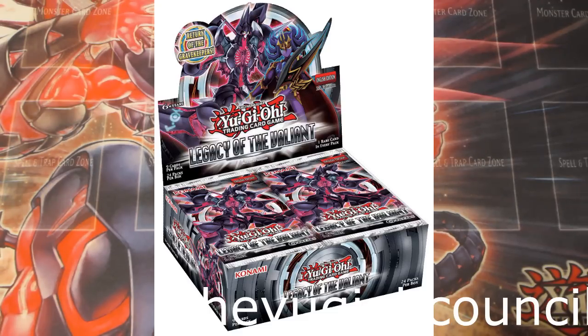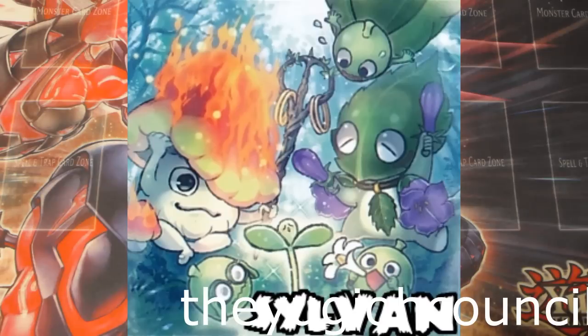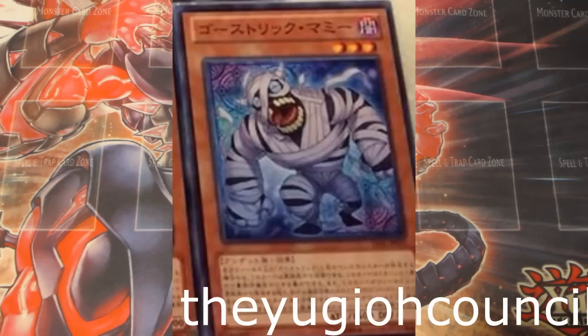My favorite Ghost Ricks out of the set are Frost, Mary, and I don't really care for Catgirl. I love Mummy, and Skeleton — I'm not big on them. I know a lot of people like Skeleton. Mummy is super good. I like just using one, maybe two copies. I'm not fully sure on my ratios right now. There's been so much going on, but I just haven't had the time to really sit down and work on the deck hardcore like I really wanted to.